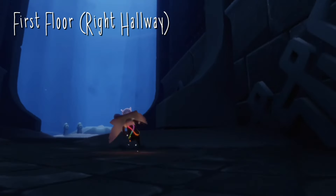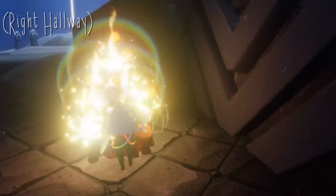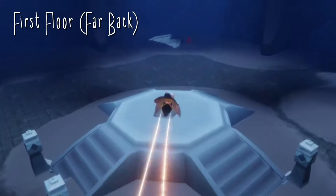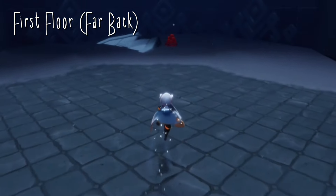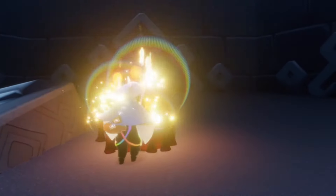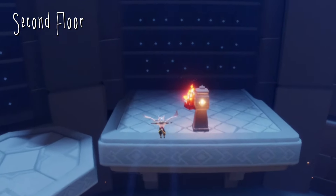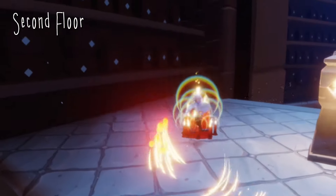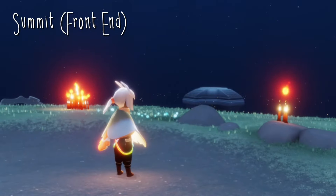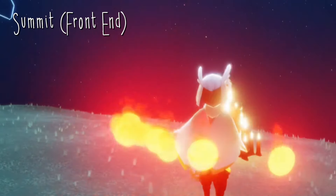For today's treasure candles in the Vault of Knowledge, our first one can be found on the first floor on the right side of the hallway right here. Our second one can also be found on the first floor, all the way towards the back next to this little submerged platform in the sand. Our third one can be found on the second floor over by this square platform, just across from the regular one. And our final one can be found at the summit, just at the very front end — if you're teleporting here, you just have to turn around, but if you're flying up, you should find it easily.